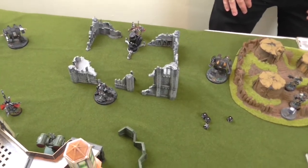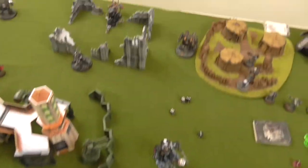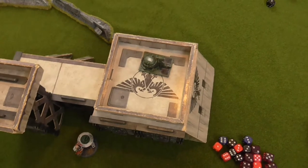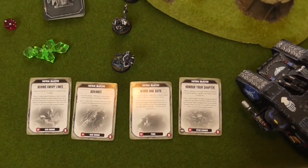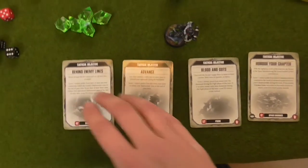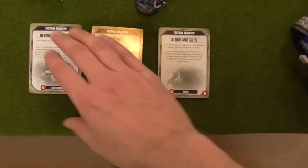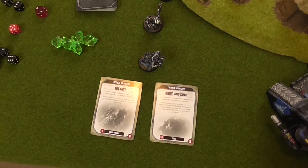Every time I play Yarrow, he rolls like a boss and I can't roll for my life. If this continues I'm going to fail every single charge. At the end of Yarrow's turn, he scores Behind Enemy Lines bringing him to four points. He discards Honor the Chapter and keeps Advance and Blood and Guts. Score is four points to one going into Cult turn two. I'll bring in my reserves and hope for the best.